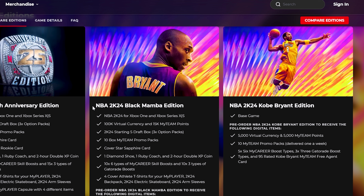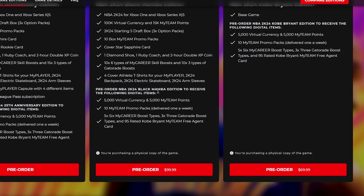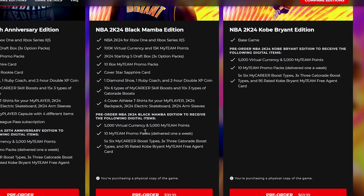The Black Mamba Edition includes NBA 2K24 for Xbox One and Xbox Series S/X, 100K Virtual Currency, 15K MyTeam points, a 2K24 Starting Five draft box, 10 MyTeam promo packs, a cover star Sapphire card, one Diamond shoe, one Ruby coach, a two-hour double XP coin, 10 of each MyCareer skill boost type, 10 of each Gatorade boost type, four cover athlete t-shirts, a 2K24 backpack, a 2K24 electric skateboard — which is new — and 2K24 arm sleeves. The pre-order bonus is an extra 5,000 VC, 5,000 MyTeam points, 10 MyTeam promo packs, six MyCareer boosts, three Gatorade boosts, and the 95-rated Kobe MyTeam Free Agent card.